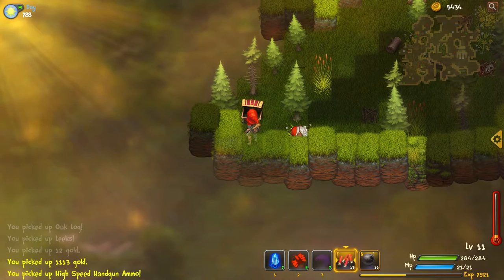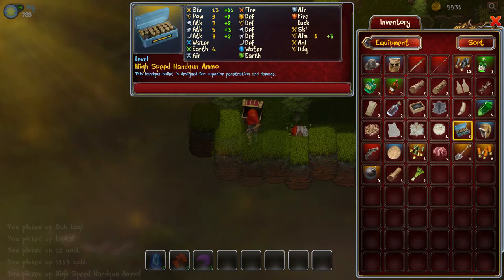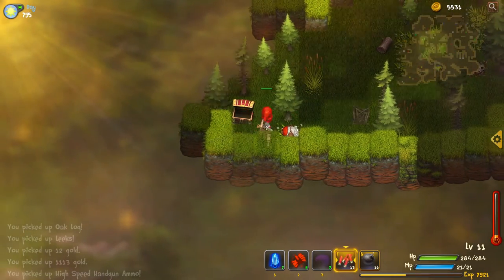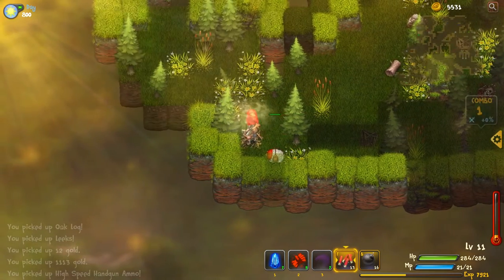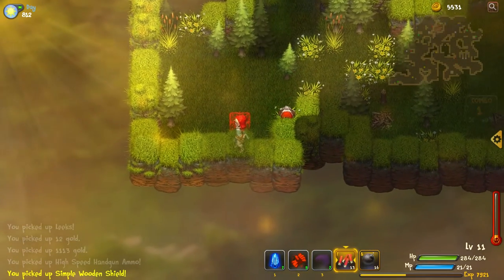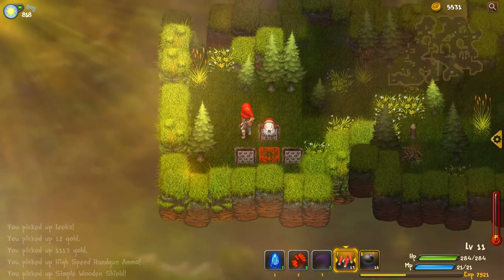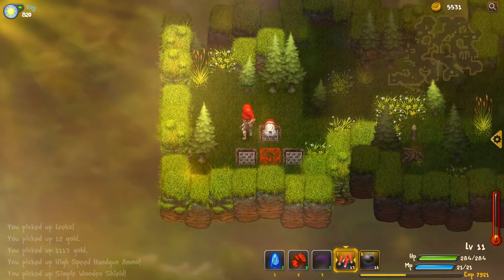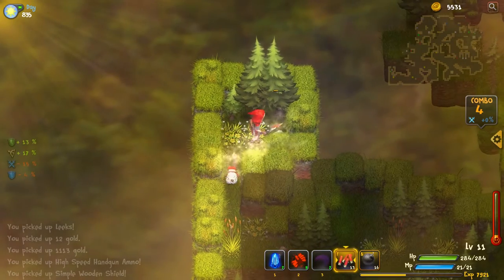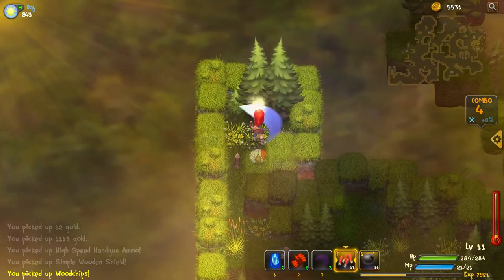Have I got the key to get in here? I've got one key. I've got the speed handgun ammo - so now I've got the Hot Shot and the speed handgun ammo. I've only got six of them but that means I can use my handgun. You have to cut down them trees or I wouldn't have known about all this. There's another shield here - simple wooden shield, another bad one. You can walk diagonal out of it - that's pretty good, remember that.